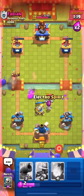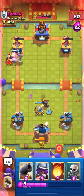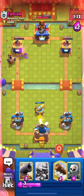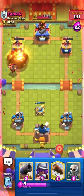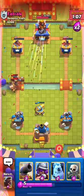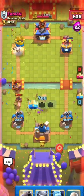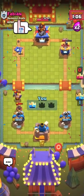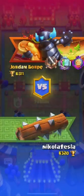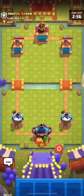The Ice Golem distracts his Mini Pekka as well. Our Hog should get one shot — we just need one more Fireball and Log to finish the match. GGs to him! I hope you're enjoying the video — hit the Like button if you are. Let's move on to the next match.